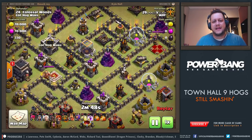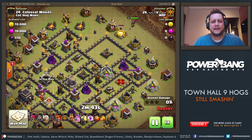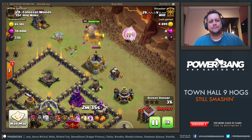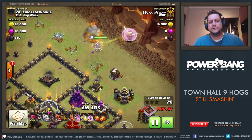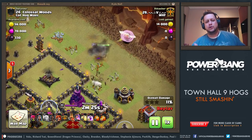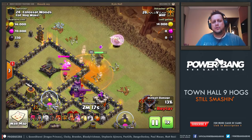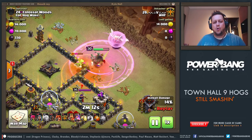We're looking at three Town Hall 9 armies today, all of which are using Hog Riders. This is the first one - we're going to be looking at the Queen Walk as part of this strategy. V is going to be bringing in a Queen from the right. The goal is to walk her to the bottom part of this map. Notice how the healers are dropped in that direction so the Queen walks down and the healers don't have to move. If you drop them at an angle where the Queen is going to walk, you're going to be much better off. The Queen takes out this X-Bow here - that's the goal.